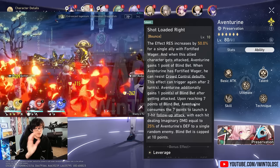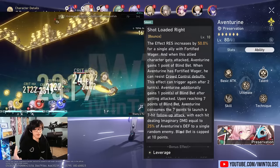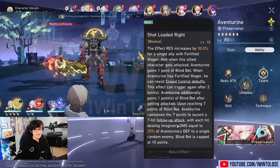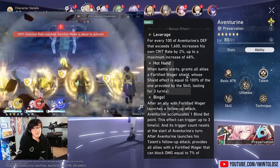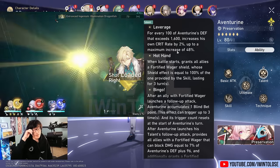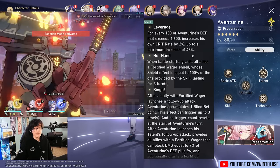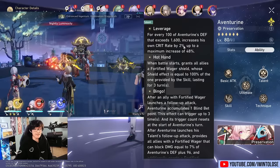He can also have a few overflow points. So if, for example, he goes up to 10 blind bet points, he consumes seven and will be left over with three blind bets, speeding up the next follow-up attack a little bit quicker. Now, the next thing to take note of is his passives — Leverage is a very important one, because for every 100 points of defense for Aventurine that exceeds 1,600, he will gain 2% additional crit rate for a maximum of 48% crit rate. So he is very saturated on crit rate. And this is also why you want to target about 4,000 defense with Aventurine.